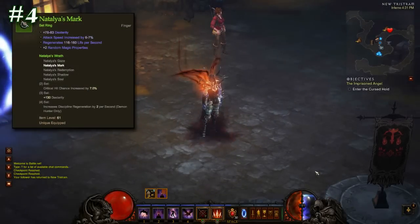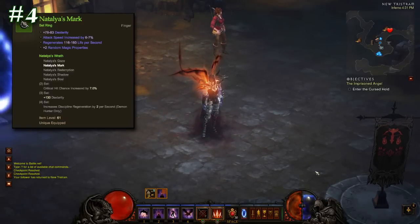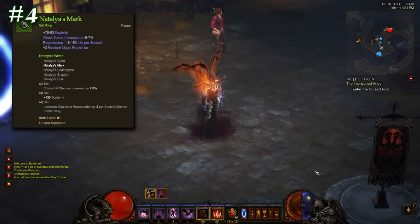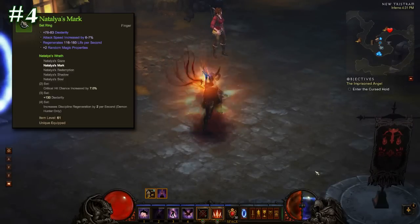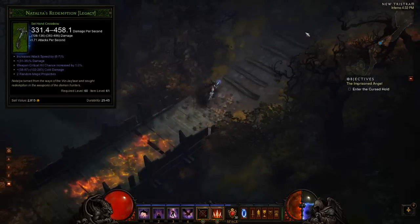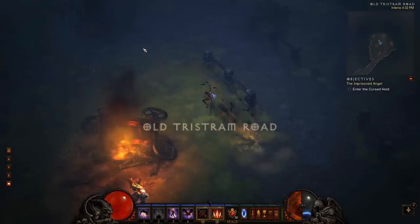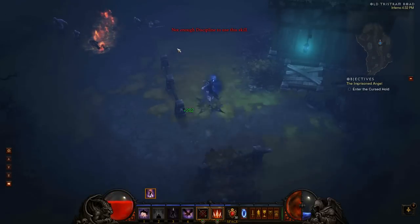Number 4: Natalya's Mark — Legacy Natalya's Set. Nothing divides the community more than the Legacy Natalya's Set. Demon hunters with a Legacy Set are essentially a different class with a different set of rules to those without it. This is all thanks to that 2 Discipline regen per second 4-set bonus. Discipline was designed as a powerful but extremely limited resource, but with the Legacy Nat Set that extremely limited part is removed. The Mark is the most expensive piece of this amazing set simply because it's the only one that is actually somewhat good, and without it you're forced to use the horrible hand crossbow with its ~400 DPS. Since patch 1.04, the Legacy Set can no longer drop in-game, instead being replaced by the still decent but not game-breaking 1.04 set. You can be sure that those demon hunters with the full Legacy Set will be cherishing them for a long time to come.